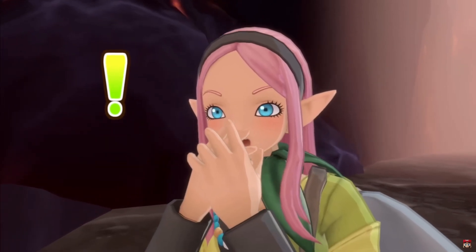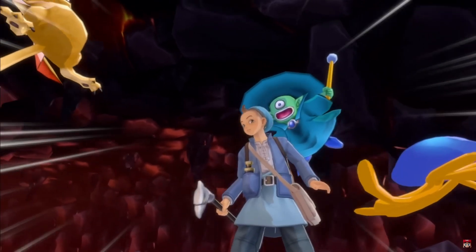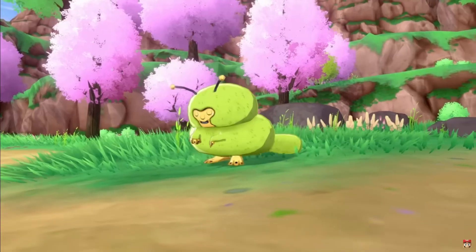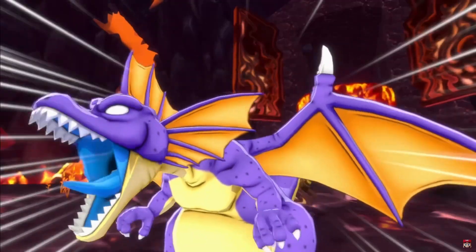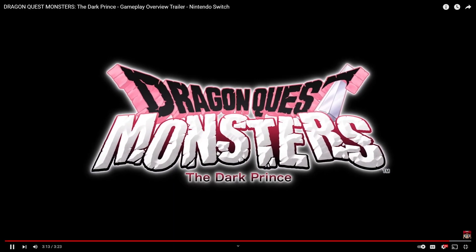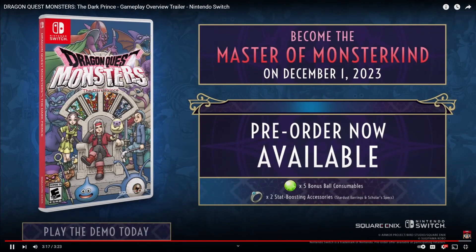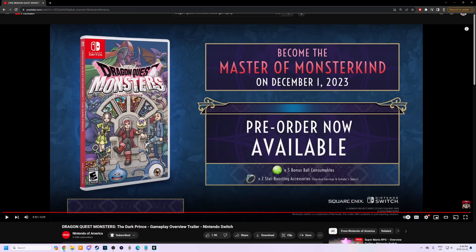The trailer wraps up with a few more scenes including a character called Flython, and the line 'things have gotten a little dicey.' Dragon Quest Monsters: The Dark Prince is coming December 1st, 2023, available for pre-order now — play the demo today. I'm pretty excited for this game.